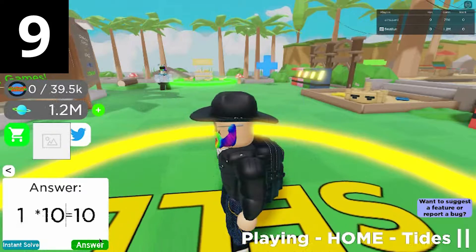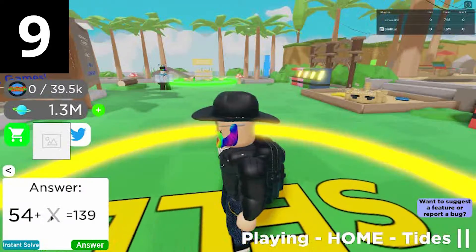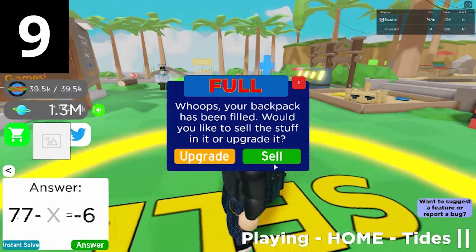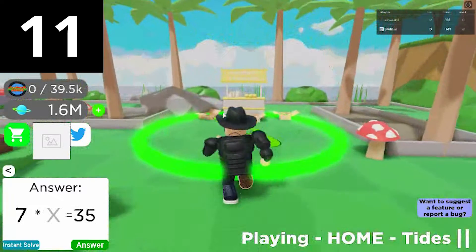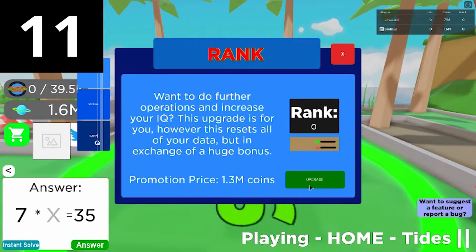I find it funny how the game sorts people by IQ points, a temporary currency, rather than cash or rank — I can just imagine the leaderboard constantly fluctuating. You can spam click the solve button and it will lead to some interesting results. The shop UI is not very intuitive; it took me a good minute to figure out where the different categories were.